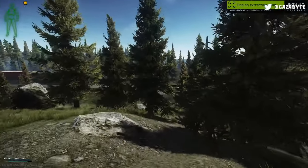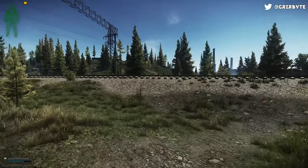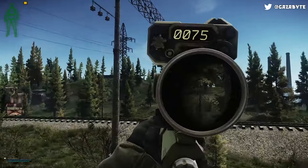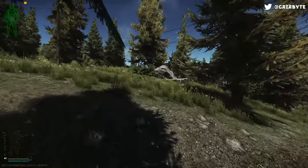Stims are the potions of Escape from Tarkov. They add another element to the RPG aspect of the game, but they can be extremely confusing to learn. Each have a variety of effects from increasing carry capacity, to removing bleeds, to increasing your sprint speed. Today we'll cover them all. I'm Gaz, welcome to the channel.